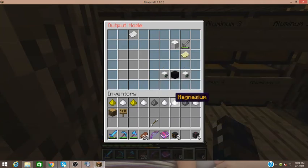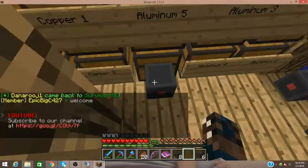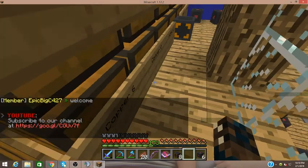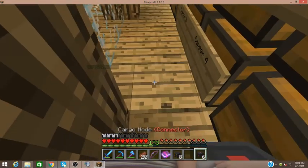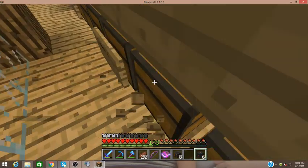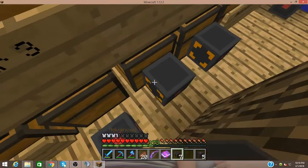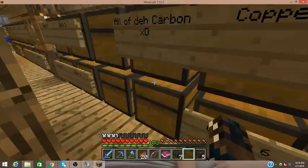Let's see where our aluminum dust is — there it is. Now it'll just put aluminum dust in there automatically. So we can do the same with our copper dust, and we'll have another connector here after I break this sign, so that they're all connected. As you can see, these advanced output nodes are amazing because you can decide exactly what they're going to get from that channel. So we're going to put copper dust there — that's aluminum and copper dust now, and it's already starting to get the copper dust.